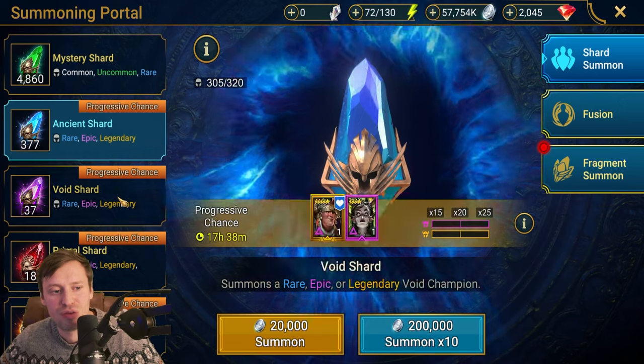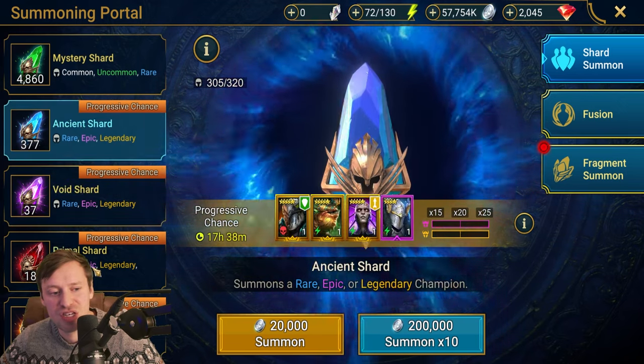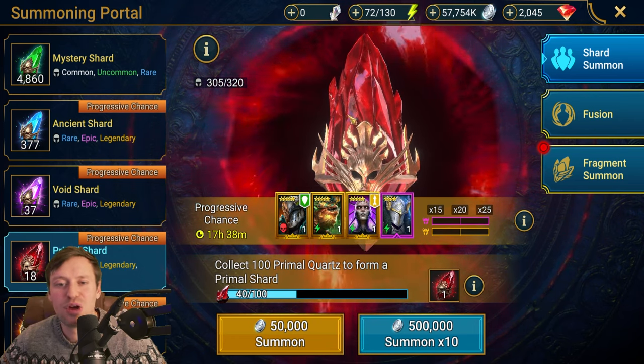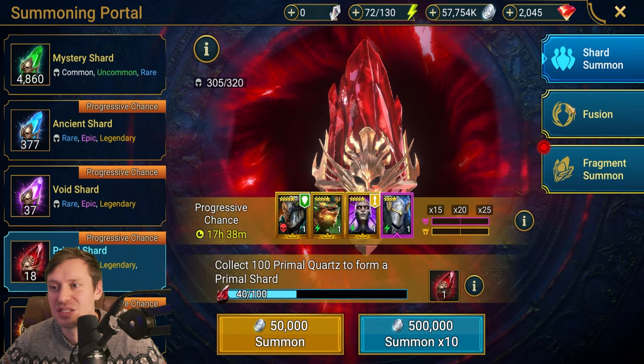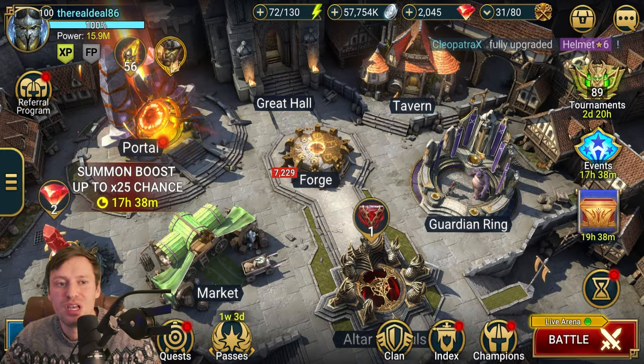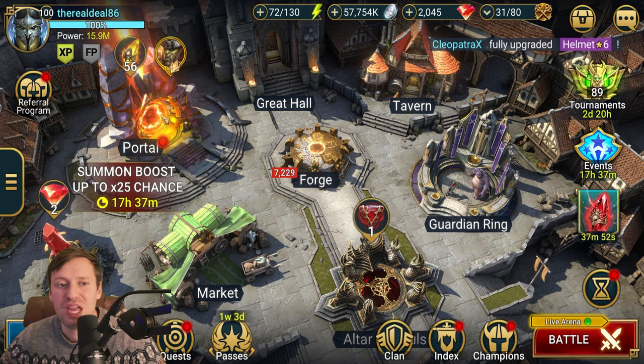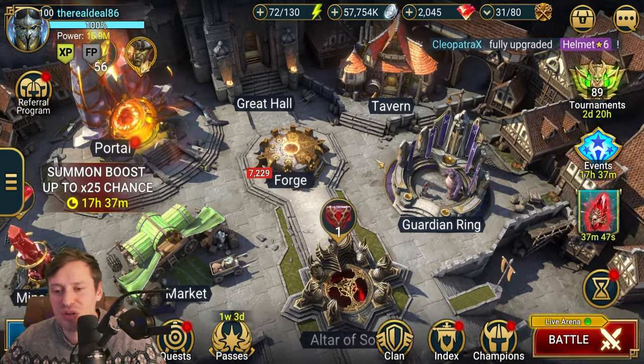With primal shards, I'm not going to pull unless there's a 2x event. One important tip: if your account is new, only pull during 2x events for the first year. You need to build up your account as quickly as possible, and pulling during 2x gives you the best chance of getting the best epics and a better chance at legendaries — they may not be the ones you want, but you're maximizing your odds.